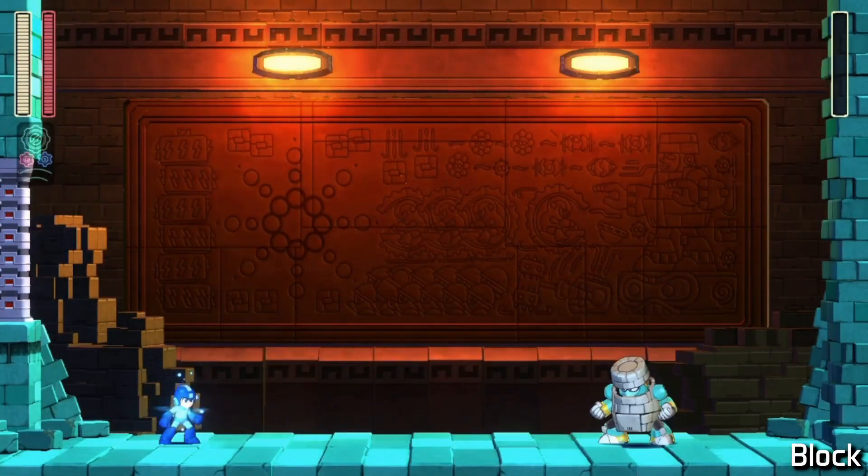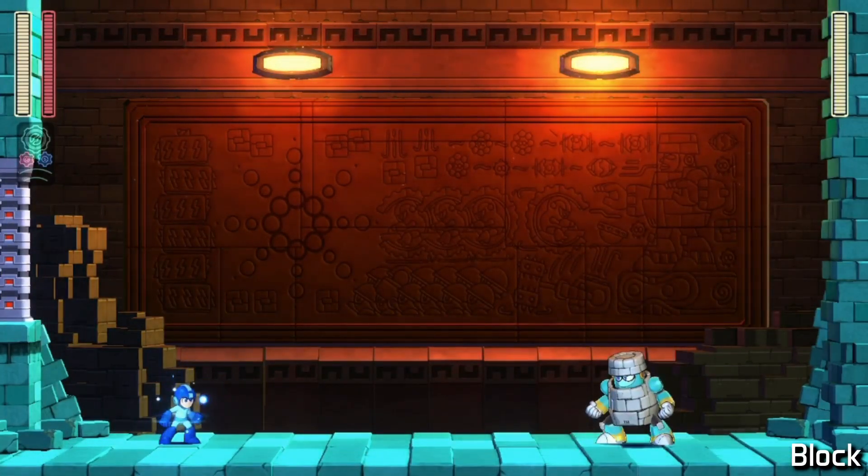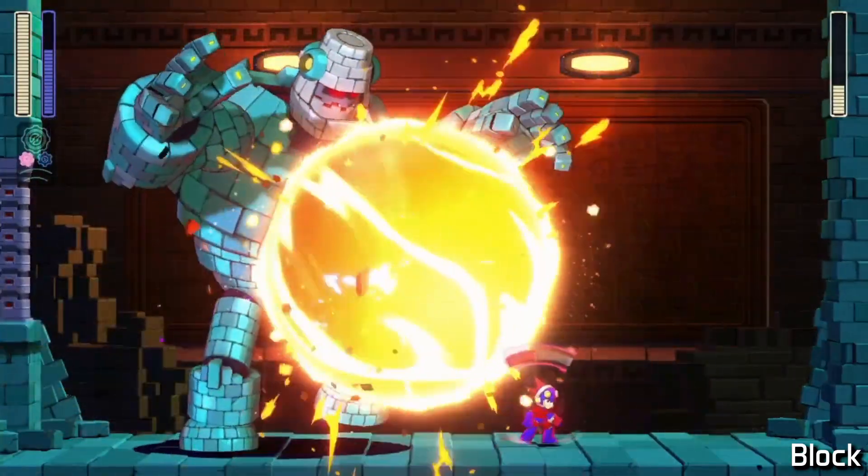I thought long about where W tanks were most useful, and because weapon energy is refilled between the Wily stages, I felt they were most useful in the longer Robot Master stages like this one. Block Man is the same fight every time — deal some damage, trigger his Power Gear phase, then well-timed Power Chain Blasts cleave through his health.